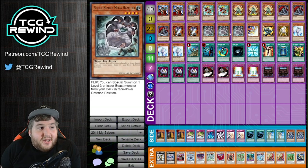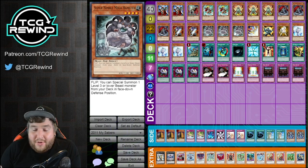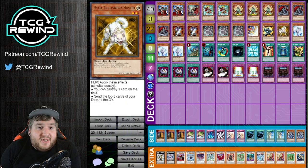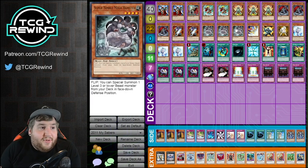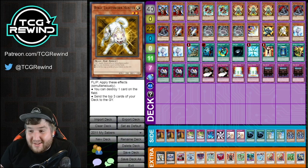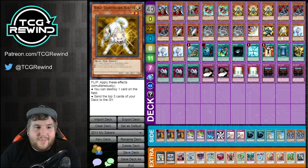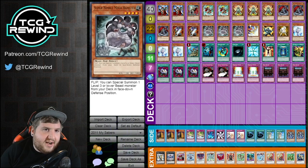Because we're on three Super Nimble Mega Hamster, I'm on a single copy of Raikou — just as a toolbox. There are so many times in a game where your opponent has a Thunder King and you certainly don't want to summon Dark Soul off Mega Hamster while they have Thunder King, so you just get a Raikou. Other times you might flip the Mega Hamster preemptively to play around your opponent's Gorz — you can synchro into an Urbellum and then have a set Raikou to put a card back if they Gorz. I like this as just a spicy one-of since we have three Mega Hamsters, as a nice secondary option to Dark Soul.